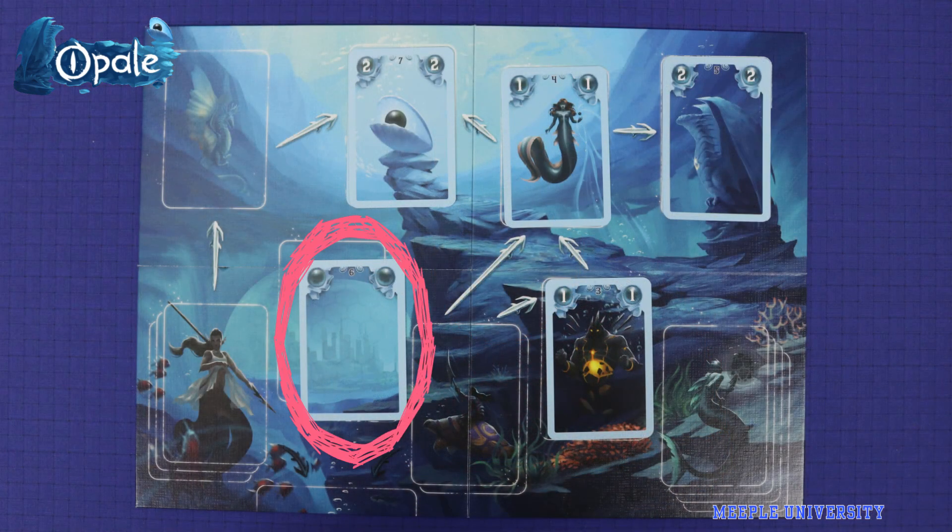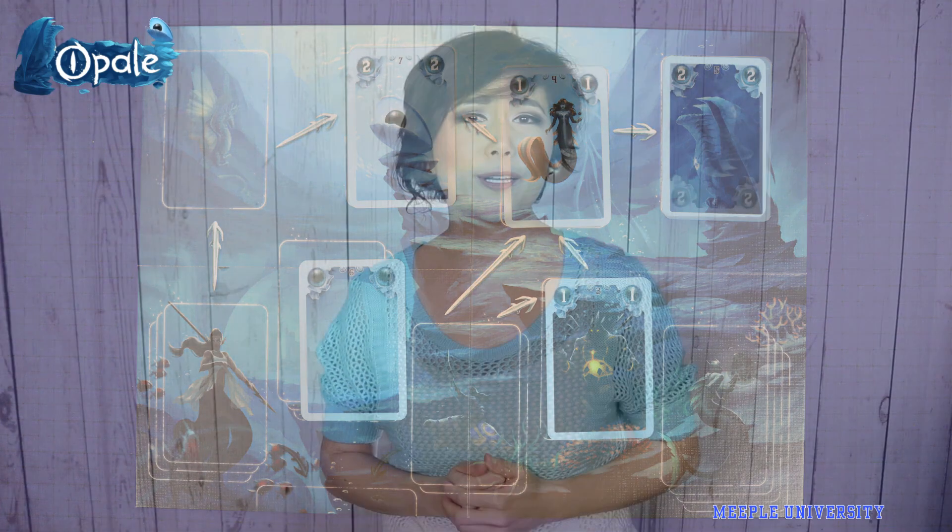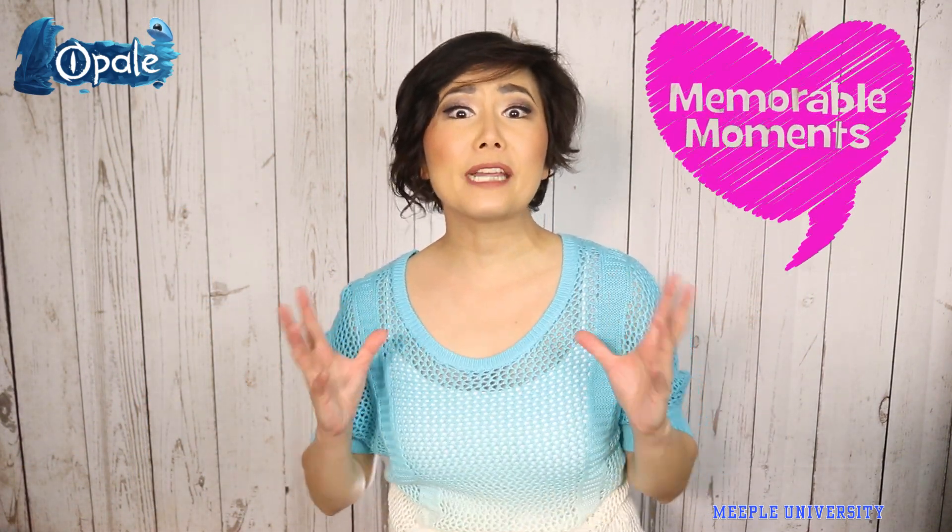Game end triggers when a player can't draw back to hand limit, or when Undersea City is activated the third time. The player with the most points wins. I feel like if you can card count, you'll have a big advantage in this game.